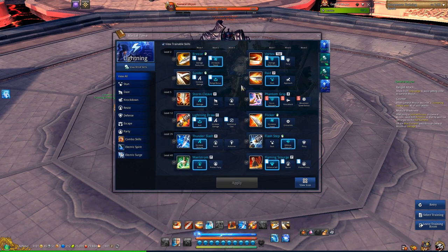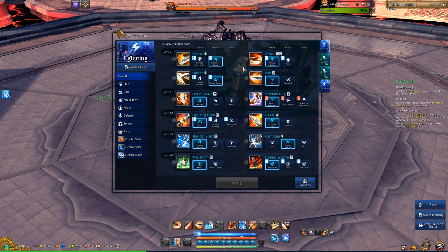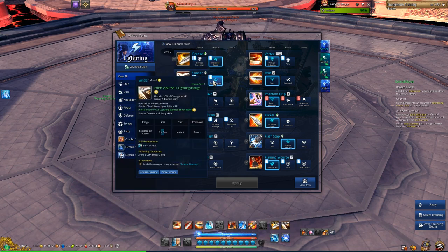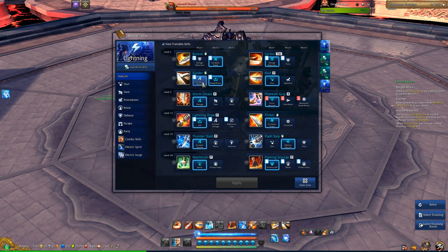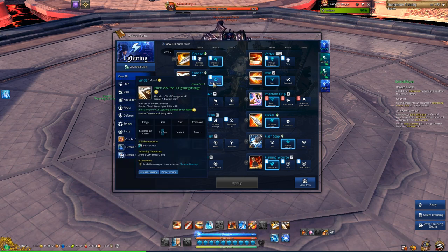I'm going to be talking about Lightning BDs mainly in this video. There's not much difference in the positioning of a Blade Dancer in a dungeon or raid anyway, regardless of spec. For Lightning BD, these are the skills and specs I take. Left click — you want to take the increased speed. Thunder — take the right one, because you never want to use it in a boss fight, so you don't care about the damage; all you want is the range for convenience in mob clearing.